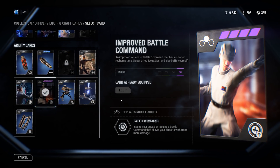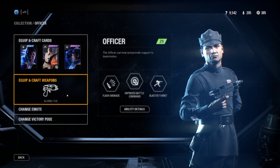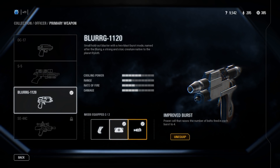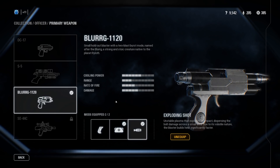It's just an epic card to use. Now this is going to be a bit controversial as well — I use the Blurg all the time with Improved Burst and Exploding Shots. I know it's controversial, but I get so many kills with it, especially in first person if you control the recoil. It's deadly especially on smaller maps — it's incredible.